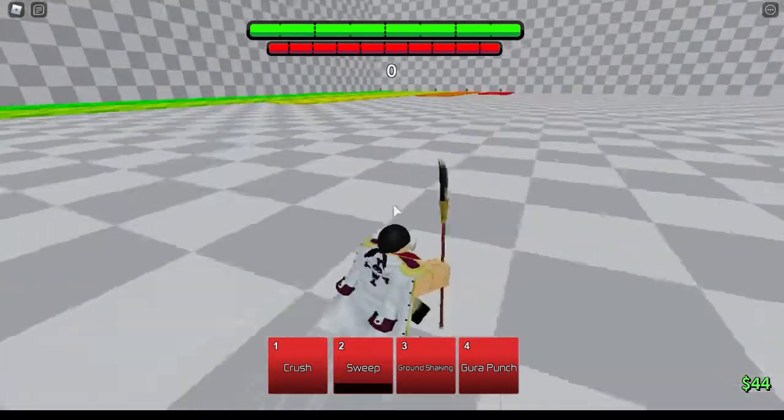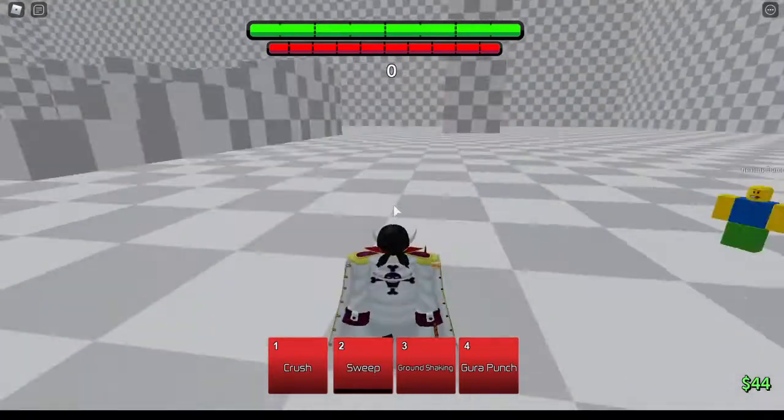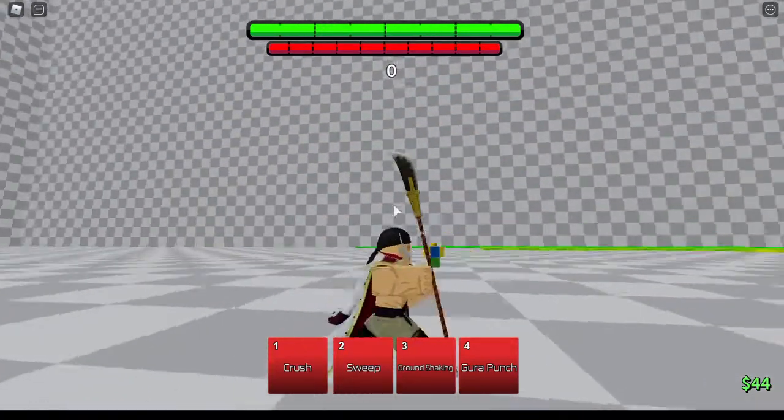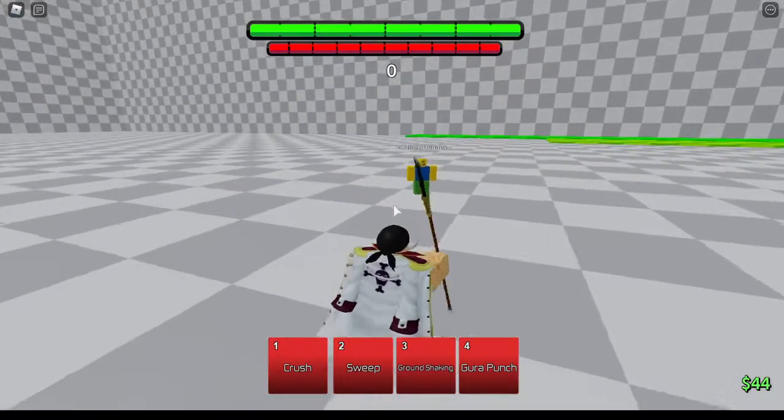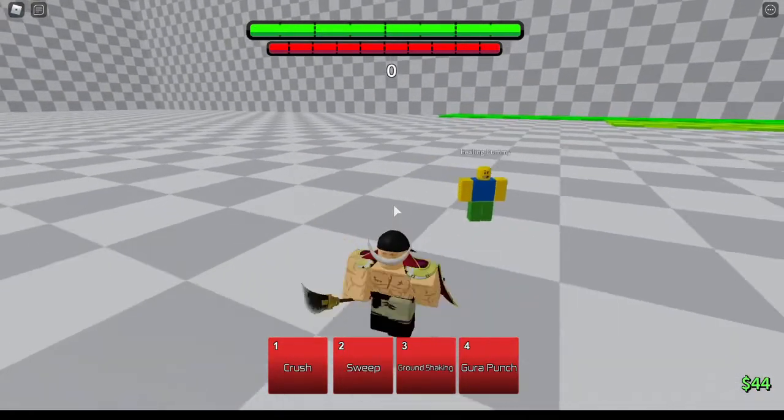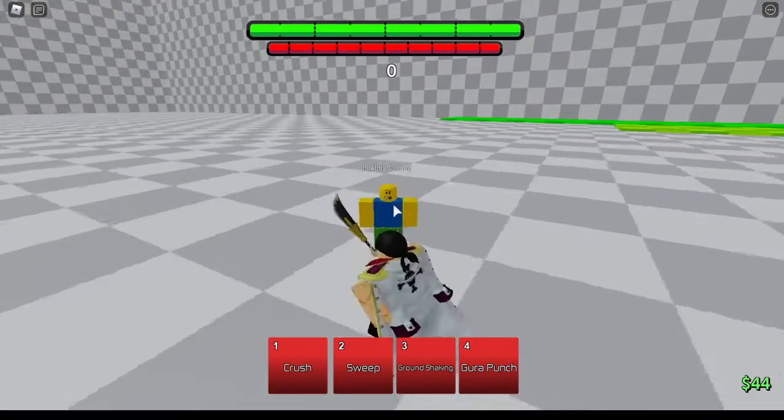Hello everybody, I'm back with another combo showcase. Today I'm going to be showcasing two combos with Whitebeard from ABA. This is how you do the combo.